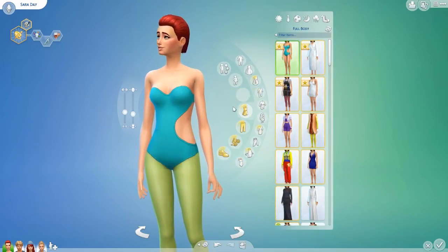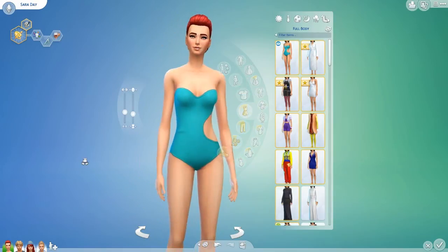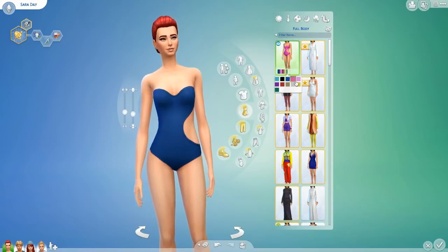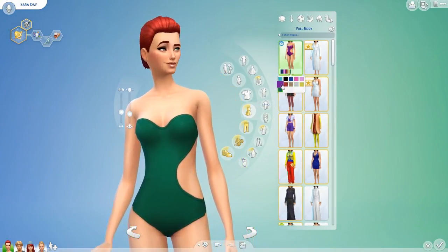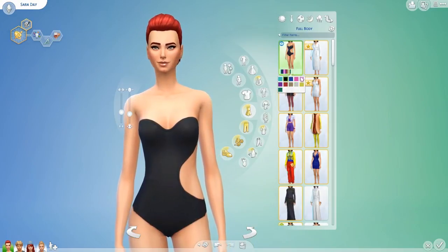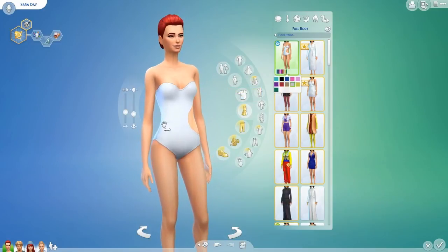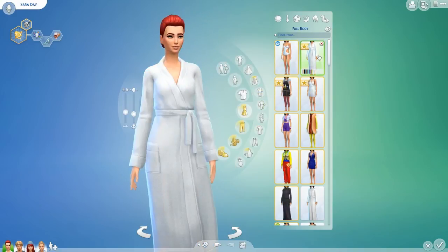For full body we have this swimming costume — I love it. I love this cutout section; it looks amazing. White and black are the two colours I'll use most. It looks very slick with minimal detailing — just this one crease — which I like. That's a really nice bathing costume.